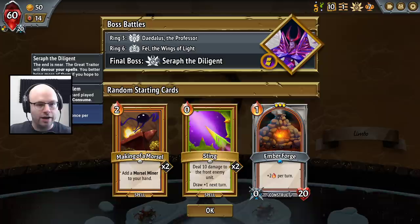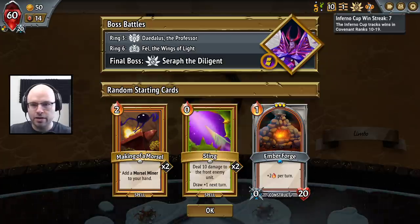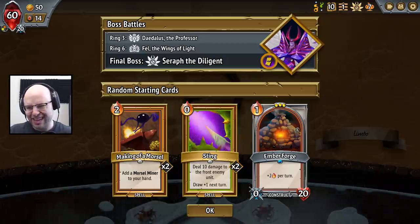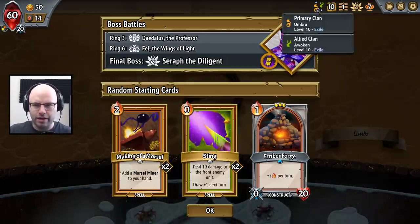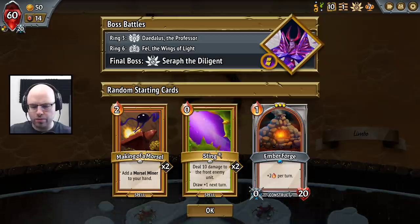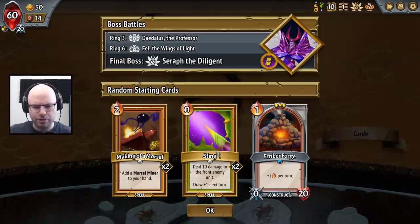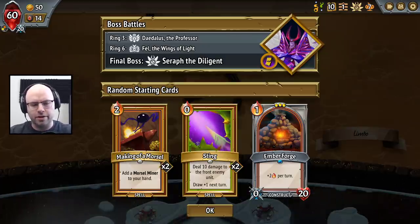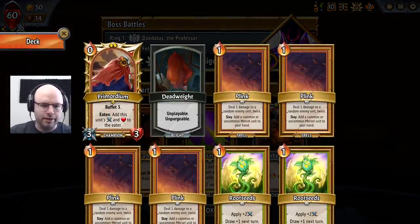It's a very standard run. Love making a morsel. Ember Forge. And we got an Awoken — it's Alt-Awoken. So we'll start with plus two and draw an extra card next turn as our bonus card. And what's the bonus? It's Plink. Yeah, we should know that.